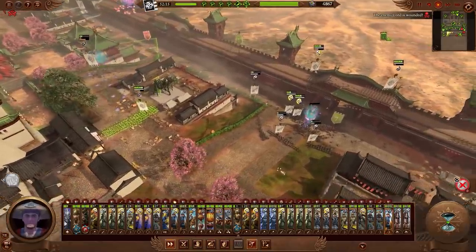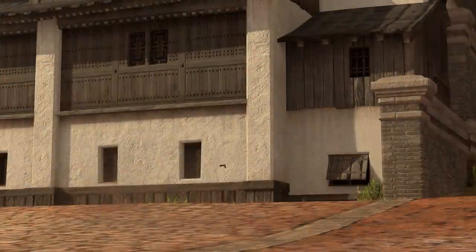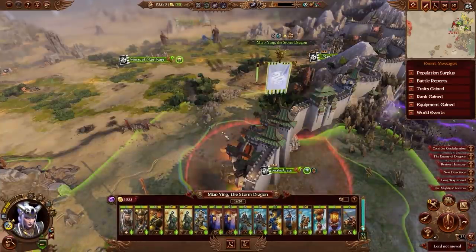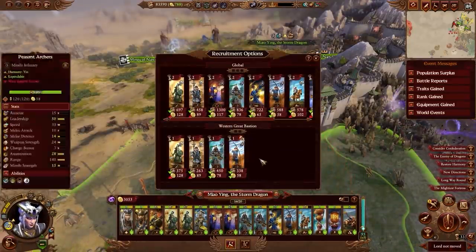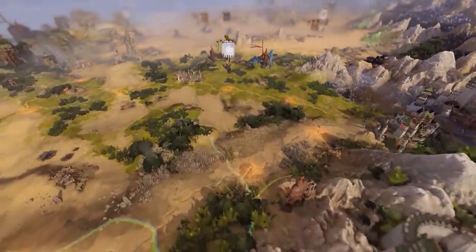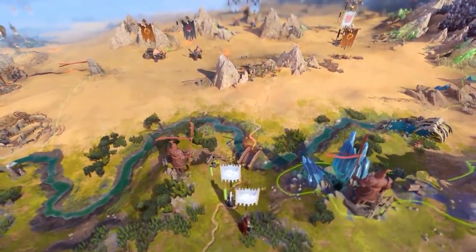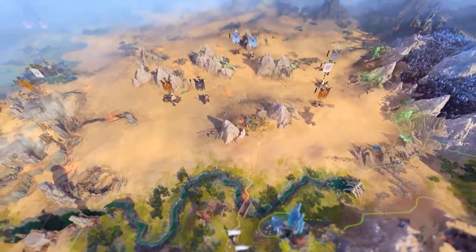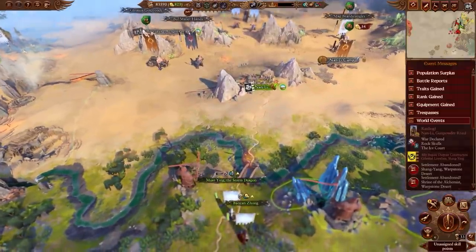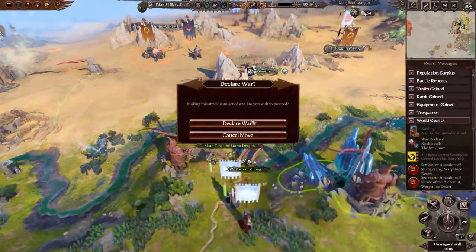Defenders of Cathay! The invasion is repelled. The Great Bastion still stands, and the Northern Province's continued survival is ensured — for now. But where we set our eyes northward, we failed to monitor the situation to the west. Whilst our back was turned, invaders from the Mountains of Mourn annihilated the dissenter lords of Jinshin. The dwindling taste of victory turns sour, as Miao Ying realizes bitterly that her campaign to protect Cathay has only just begun.